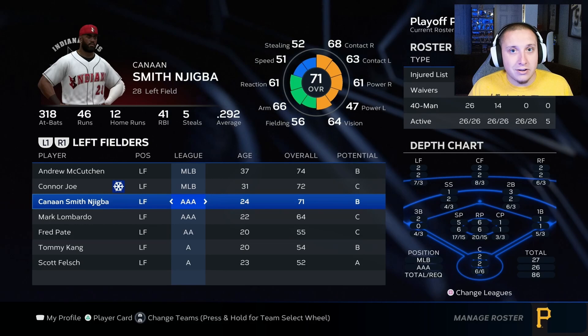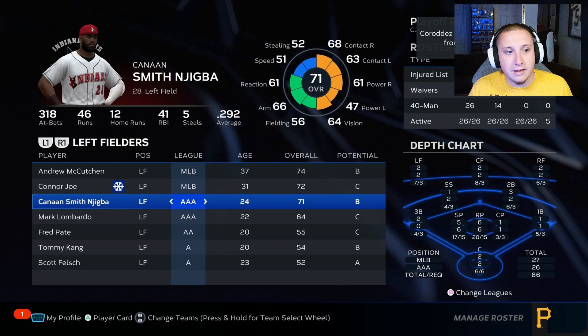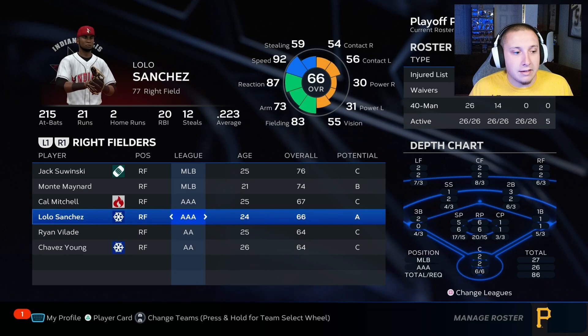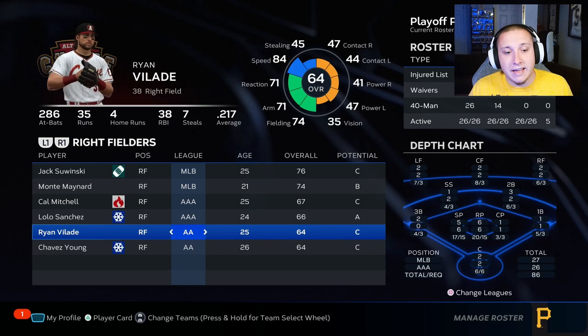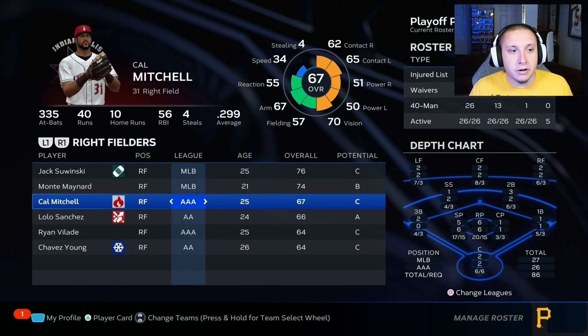In left field my triple A players are a 71 and a 64, so again not a lot of opportunity for those guys. You can see the splits between Kanan Smith-Njigba at 318 at-bats versus 70 for Mark Lombardo — that's where things really start to matter. So in theory I could send a player down for more playing time. For example, I could swap Lolo Sanchez with Ryan Velade to give Sanchez a starting role at double A.